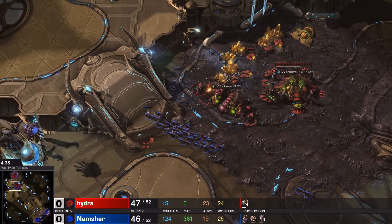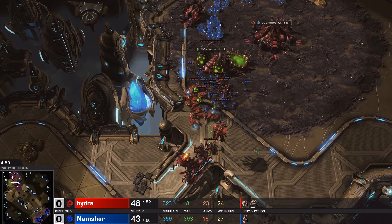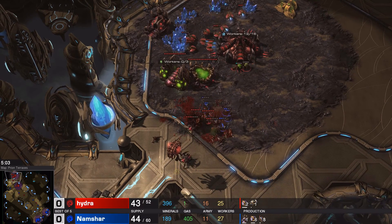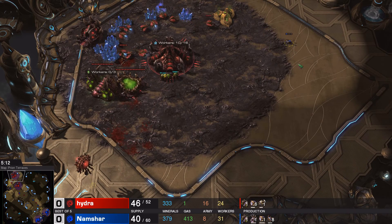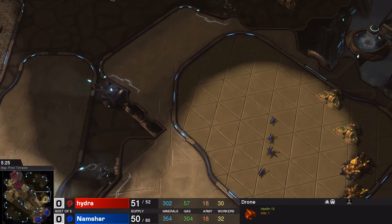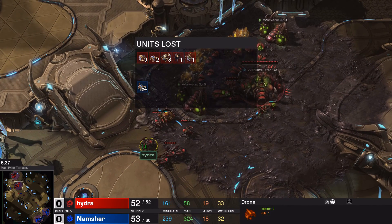Round two of Zerglings — he's running straight past the defending units and heading for the main base. By the time those units get in there he could clean up the whole mineral line. He manages to surround a few Roaches and takes them out. He probably should just take out a few workers and then disengage. He does still have one Zergling lingering, but it gets taken out — the drone fighting back. Nine drones total have now been lost, putting Hydra behind economically despite his early gold expansion.